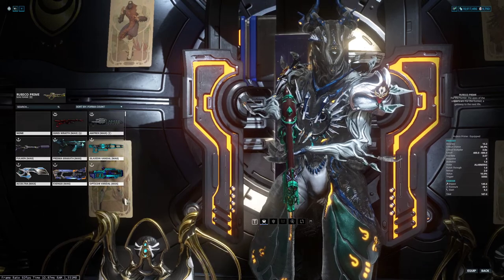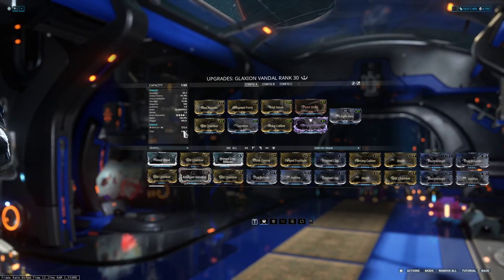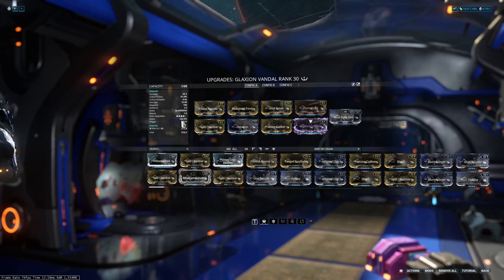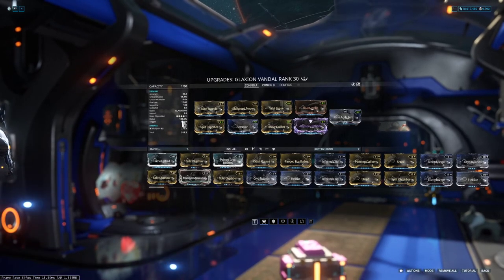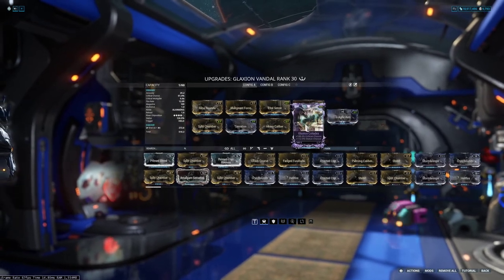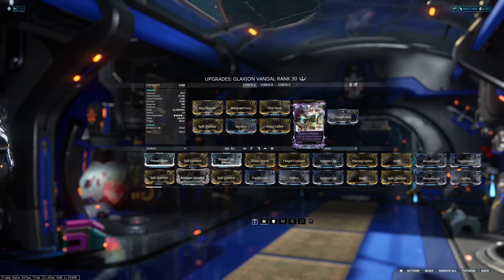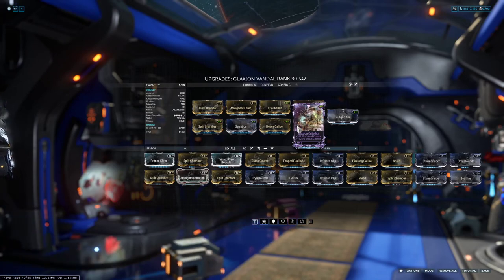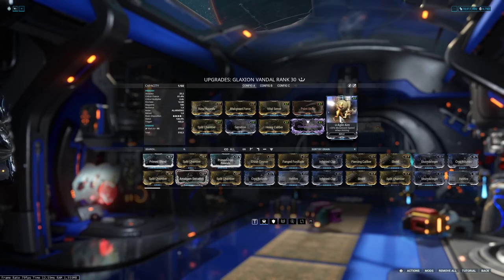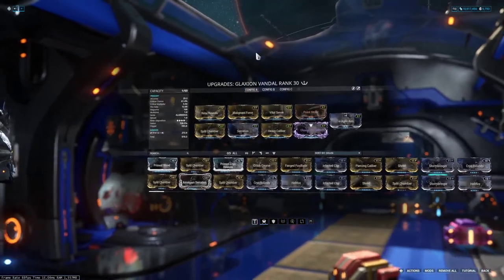Let's do something fun — let's go ahead and rock the Glaive Vandal. How many of y'all have even seen the Glaive Vandal? They did that giveaway for a stream. Look at that: 126.5% status. I'm very lucky the Riven I got from a buddy is critical chance and status chance. The Riven I had before was status chance and other stuff, and this replaced that. You can't knock it, and Agile Aim is surprisingly good — it fits without having to do another Forma.